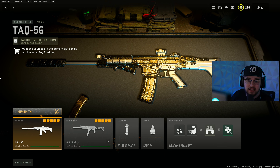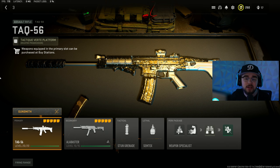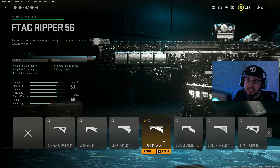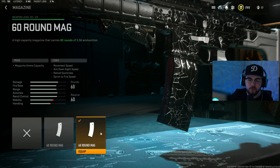Loadout number three is the TAC-56 mixed with the Vaznev-9K SMG. You can take any SMG and mix it with any of these primaries. For the TAC-56: the Harbinger D20 muzzle gives the same pros and cons as the ZLR Talon 5. The 17.5-inch Tundra Pro barrel gives damage range, hip fire accuracy, and bolt velocity. The F-TAC Ripper 56 underbarrel again. You can run a 60 or 40-round mag — the 40 is more mobile but 60 is super helpful.